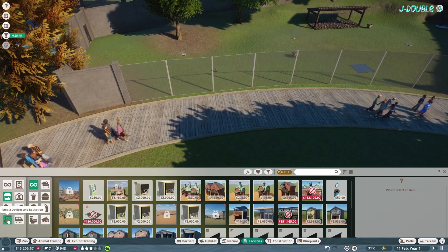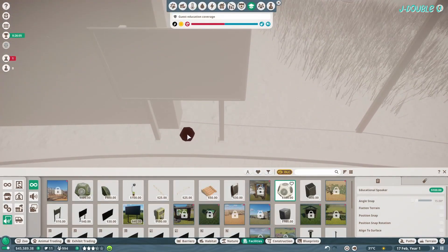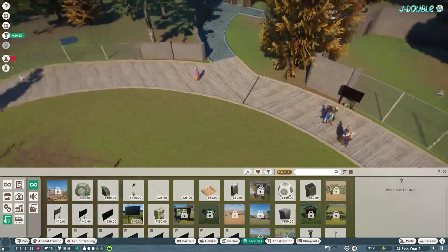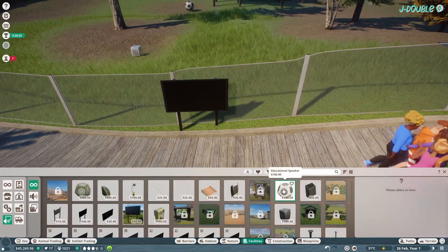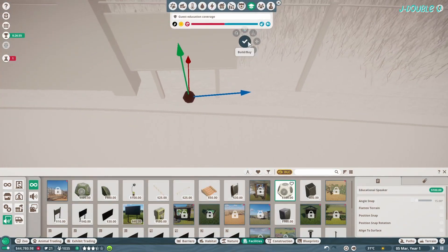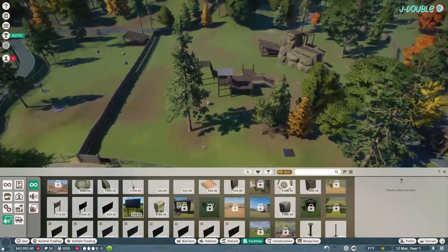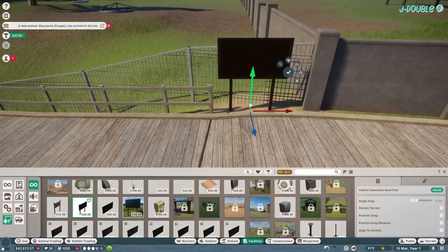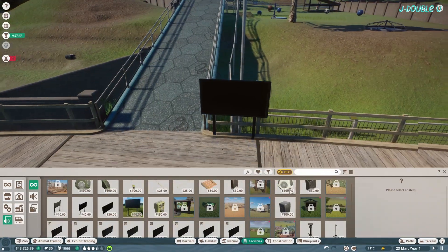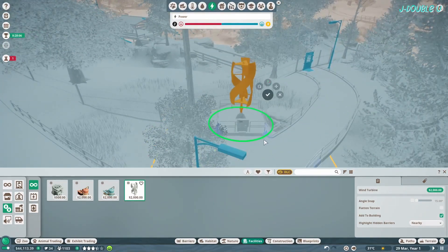Move your arctic foxes in. Then add your education — education boards for all the new animals you've added to the park, and speakers as well. Don't forget education and donation. We've got no power there, and it'll be the same for that one, so you just need to add a wind turbine somewhere near the back of the beaver habitat.